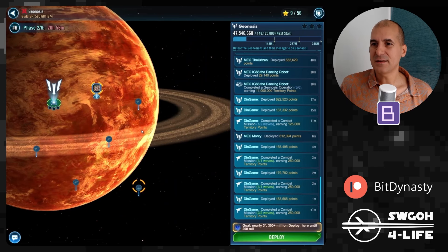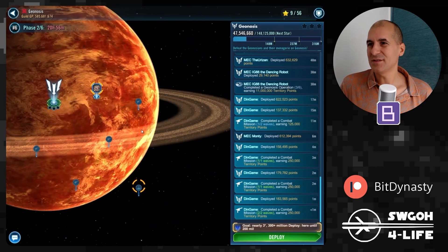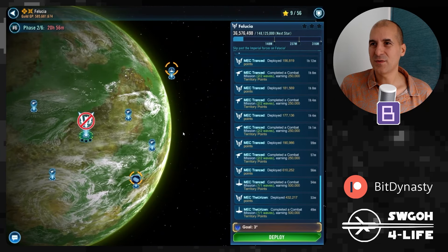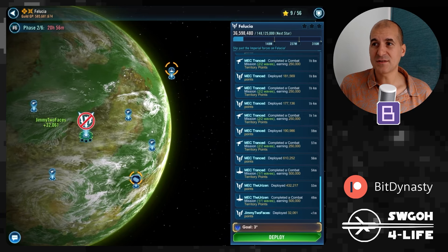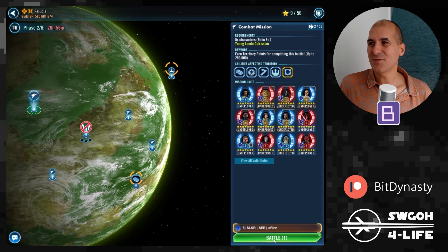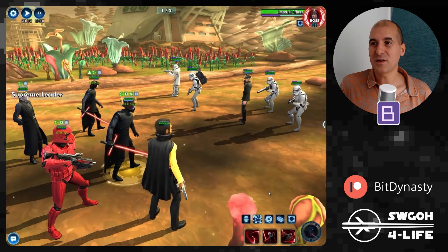That's it for Geonosis — mostly auto-playable with some babysitting. Felucia is actually the only planet in sector 2 where I can auto-play all missions. Let's start with the Young Lando mission, using Supreme Kylo.